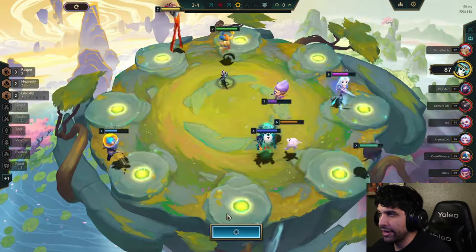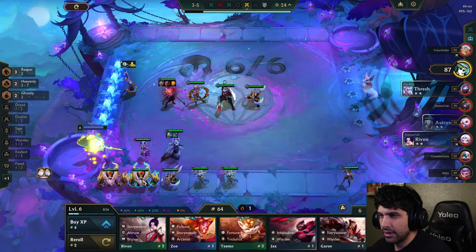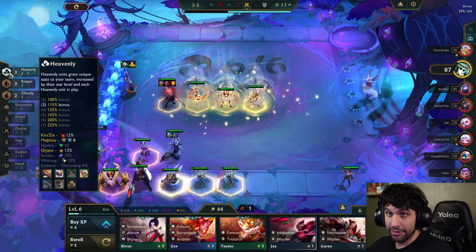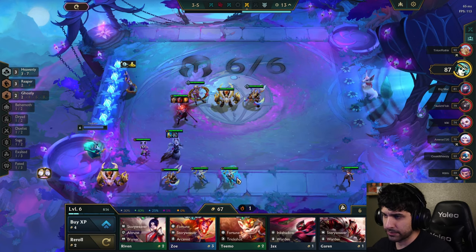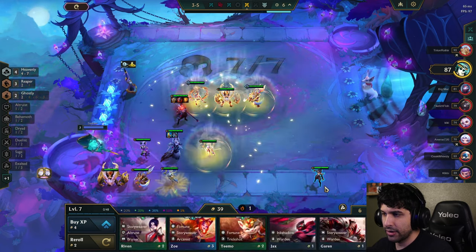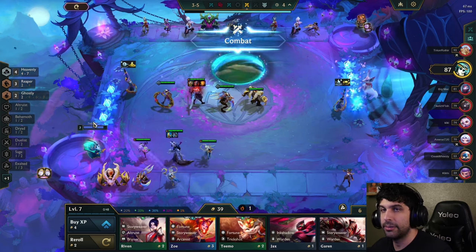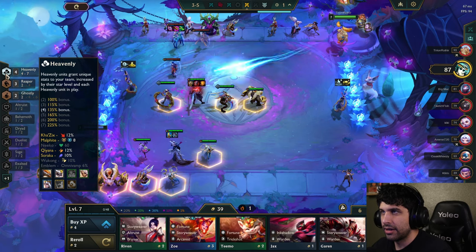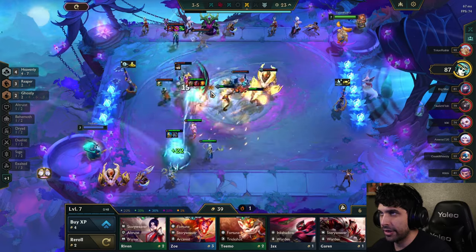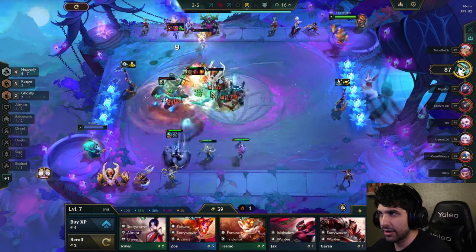We could have gone for another item for Morgana but I think we'll hit that naturally. Adding heavenly makes our board stronger. We're going to lose out on a little gold but it'll make our board so much stronger that we don't care too much — we just need another heavenly unit. This guy has been winning all game with Arcane. He's a very strong composition but — no way, that's awesome! We are strong.